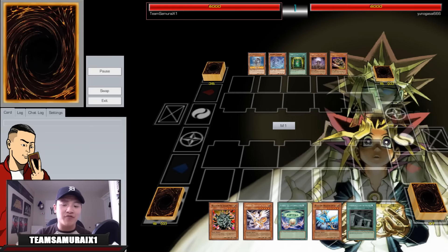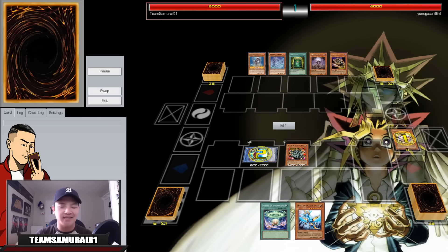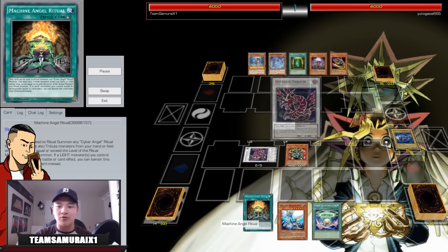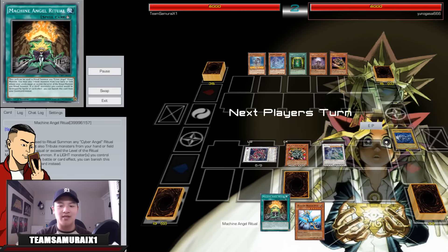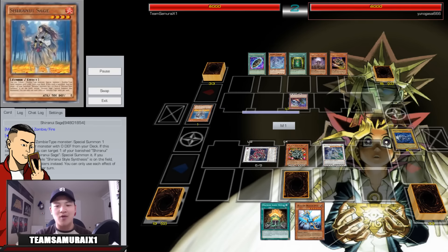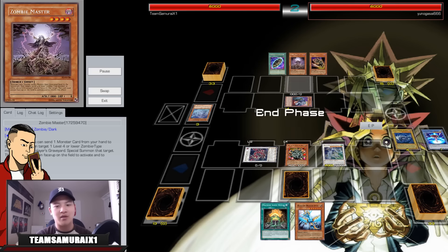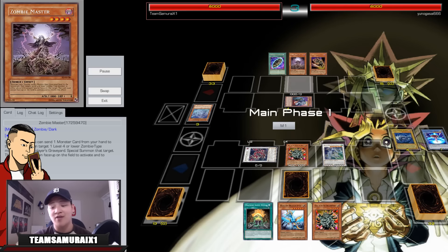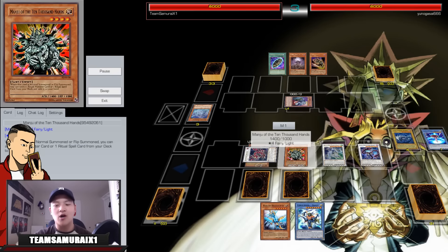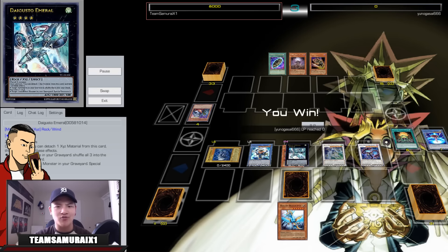Replay 5 — last replay of the Hieratic version. I open up a nice hand, go Manju, Preparation of Rites, Eita helps search Machine Ritual. I go into Ultimaya Tzolkin, then Crystal Wing — that's my board. I'm facing True Kings. He goes into Sage, and I figured negating Unizombie is really good because it's their combo starter. Manju searches Dakini, I set a card on my Spells, go into Gaia Saber Emerald and Machine Angel Ritual — attack for game. That wraps up the Hieratic replays.